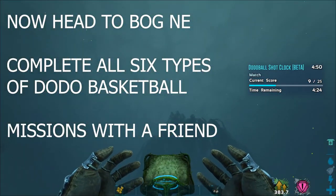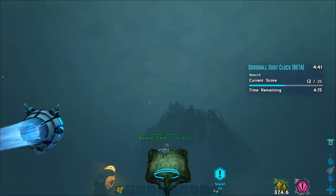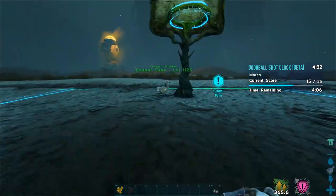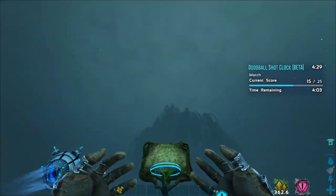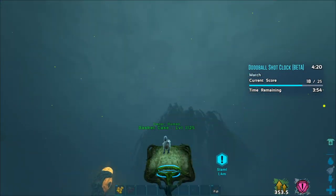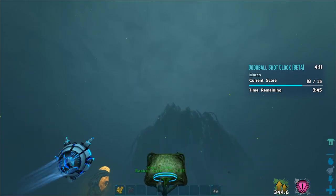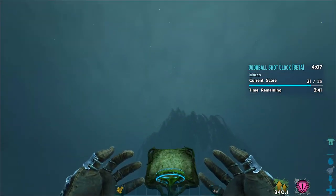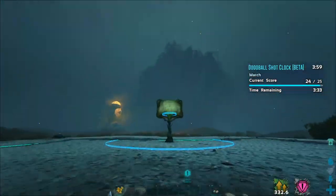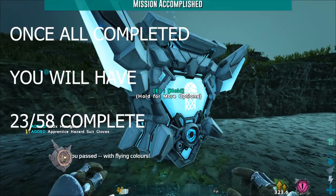With 17 complete, we're going to knock out six more quickly. Head to Bog Northeast and track mission Dodo Shot Clock — you need a friend to complete all six. It's just shooting hoops. For the duo ones, all you need is one friend to make a basket, then let the game play out. There are no rewards for the duo ones but there are for the solo ones. Complete all six for missions 18 through 23.